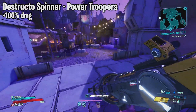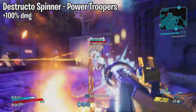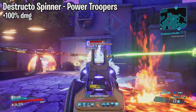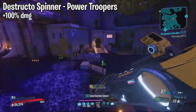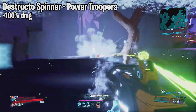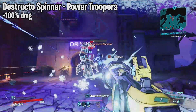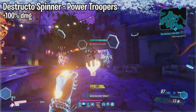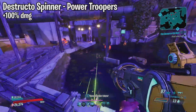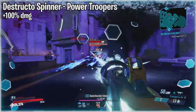Moving on we have the Destructo Spinner. This one drops from the Power Troopers over at Atlas HQ on Promethea. This is a Maliwan SMG that has never really been that good. This update did give it a 100% increase in damage, which is a lot — imagine it as a free multiplicative damage increase. However when I tried using it I was quite disappointed. The buff seems to not have been enough to make it even mid-tier, though if you match elements every single time it could be decent. There are a lot of other options, so this one doesn't really cut it for me.